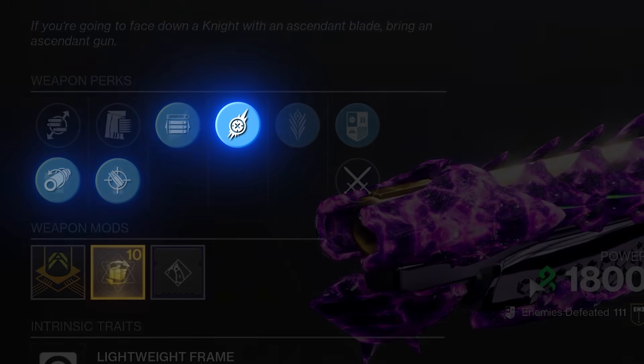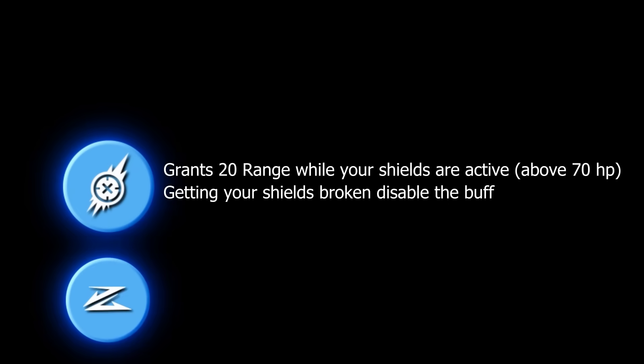This one is a little bit of a surprise, but Fragile Focus got buffed — you get plus 20 range whether you're grounded or in the air. For someone like me that's mobile and likes to jump, that plus 20 range in the air helps a lot, instead of just using Slideshot when I'm grounded.